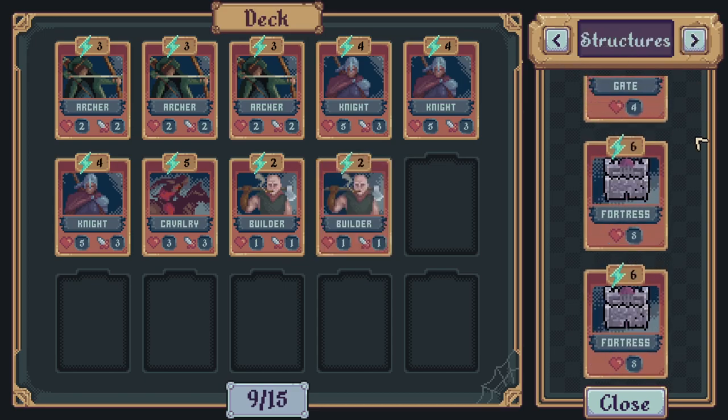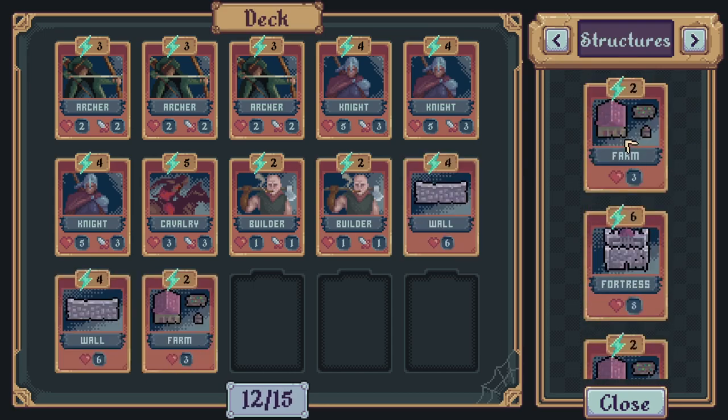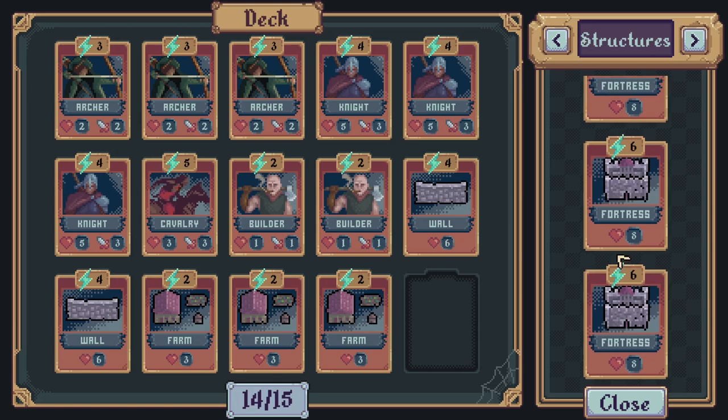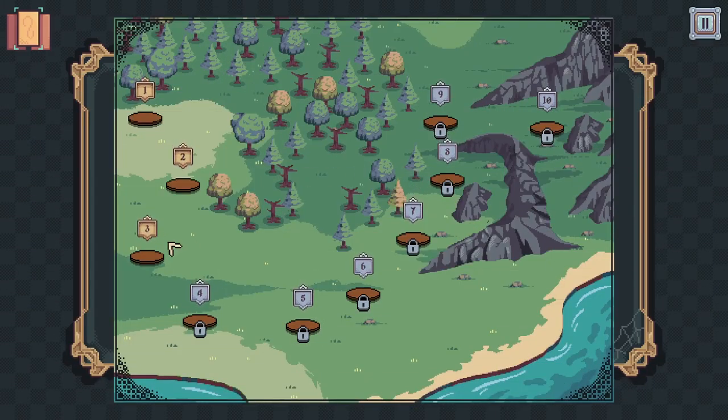So that's the units, and structure-wise, we'll have a couple of walls and some farms, which give us extra energy at the start of every turn. I need one more thing — I haven't actually used a fortress card yet, so let's try that. Anyway, level three is what we're playing, so jump straight in.